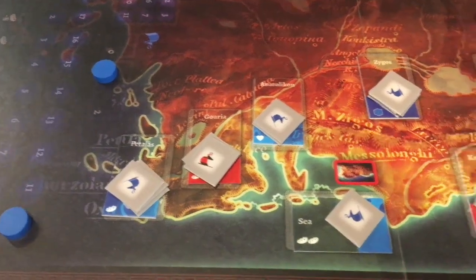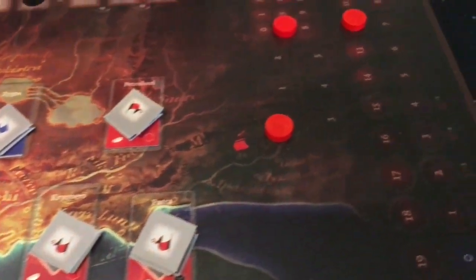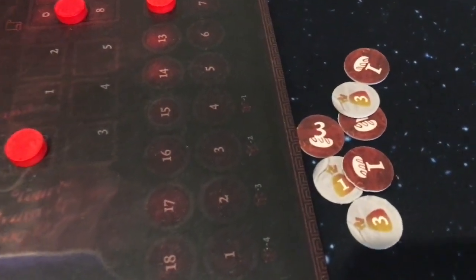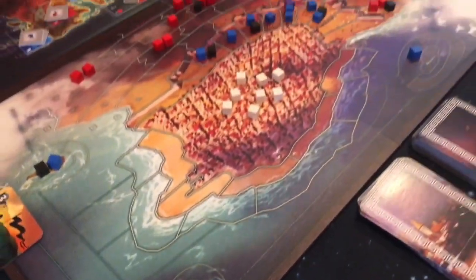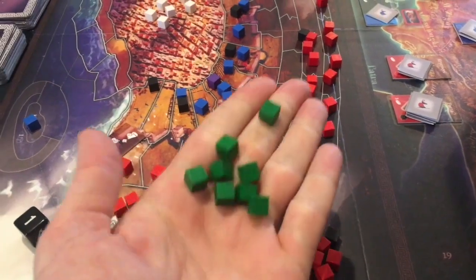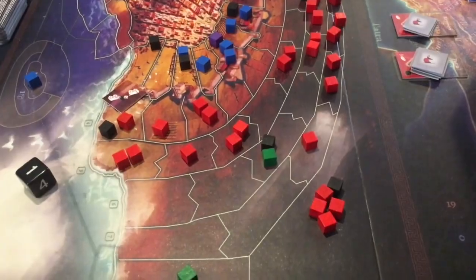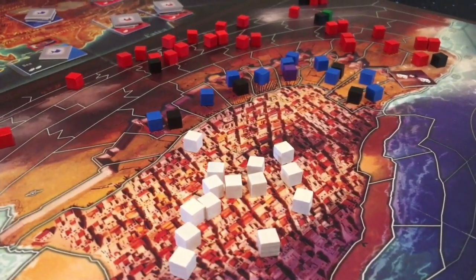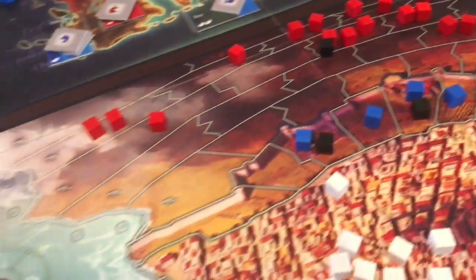The next phase is the replenish phase, where players gain rewards based on the areas they control in the surrounding areas map and spend resources based on their current status. During 1825, Ibrahim arrived outside the city with many Egyptian units and ships. After the first three rounds, changes are made to the game, giving the Imperial player more units and supplies, while the Insurgent player gains ten civilians and a plus one on his plea track, along with other changes that alter the game.